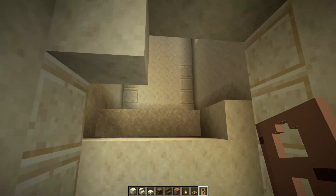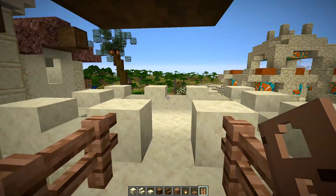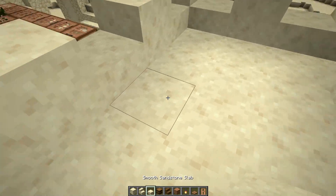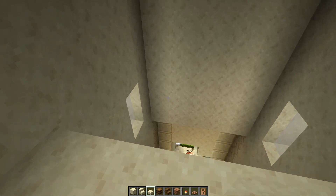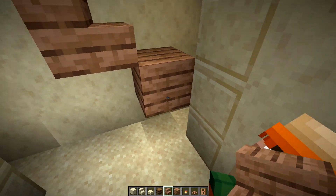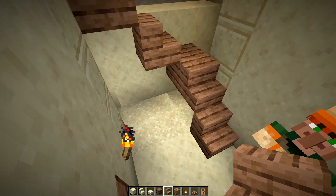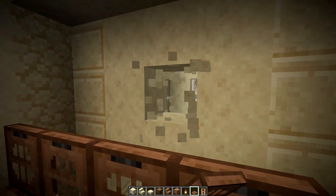We have a balcony right here, and I also have another one right here that leads us across to here. I'll probably have to put a ladder right here so that we can get down. This is a little bit awkward, but let's pick a height for the floor and go with it. It's so hard to build around villagers — they just have no regard for anything that I'm doing.